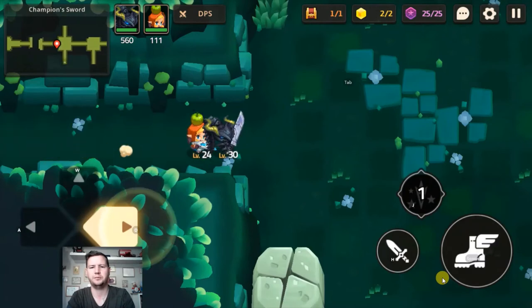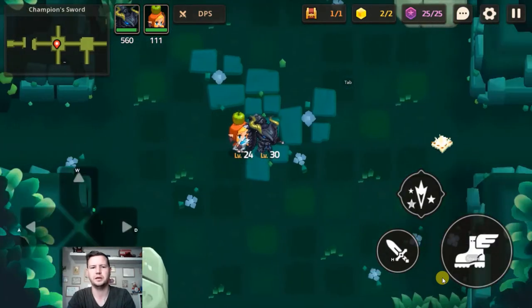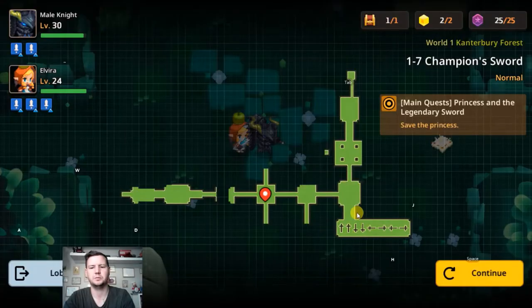We're back at the first screen of the maze again. If you go to the map and look at the right corner over here — where you found the last star piece and the purple coins — you can see that there's a strange pattern here.